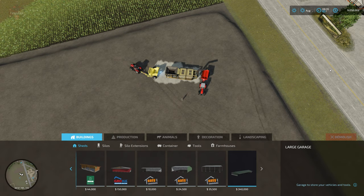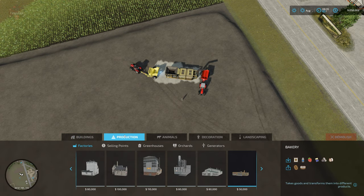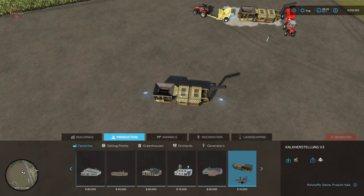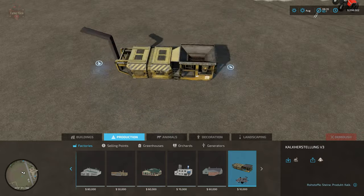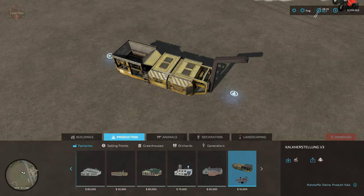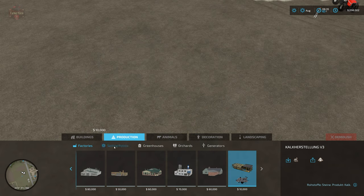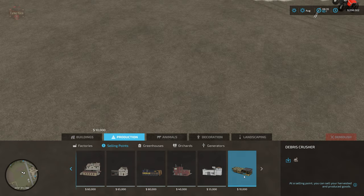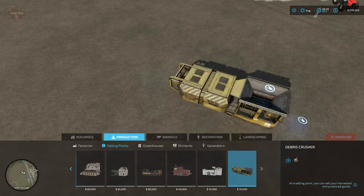Let's take a look at this in build mode. Under production factories we now have the lime crusher, and it freely rotates 360 degrees on center. It costs ten thousand dollars, the same price as the base game debris crusher which is also ten thousand dollars.